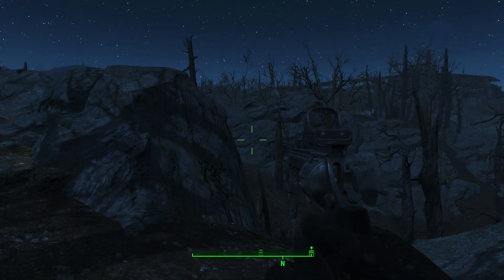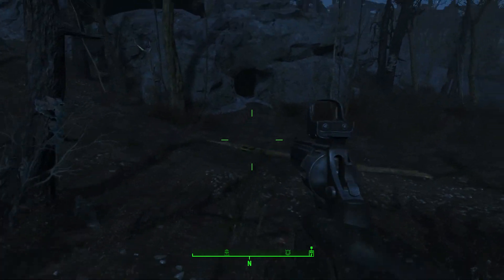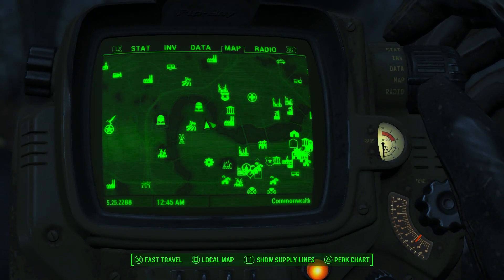And so we proceed to that cave. I'm gonna show you the map in a bit. Here is the cave and this is the map — east of Overland Station.